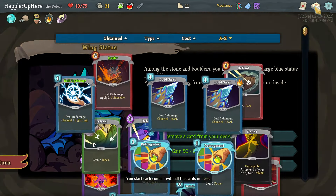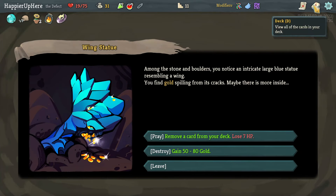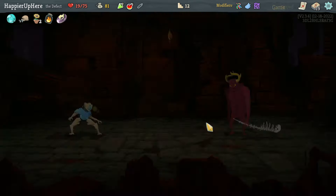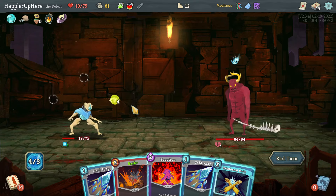Do I need to remove anything? No, I think I'm happy with it actually, although I could remove the Eruption I was complaining about — but I'd lose HP that way. Let's gain the gold; I'm sure I'll be able to remove it later. All right, Gremlin Nob.